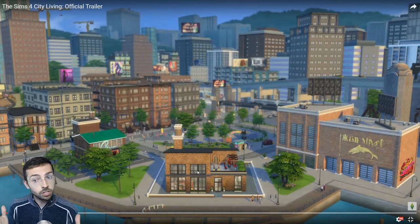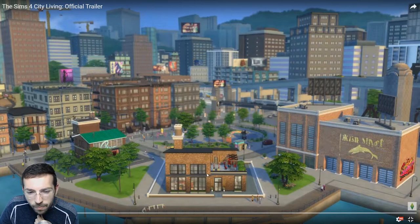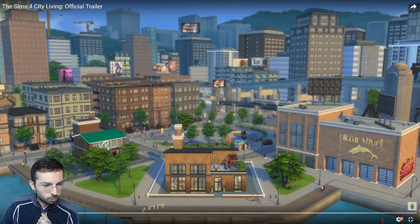It at least is like close to an open world as we can possibly get — you could own a lot right here and then go to... this looks like a gym, or it could be just a place to hang out. This could be a restaurant or something. I don't know what this is, but that looks really cool.